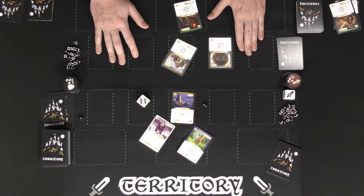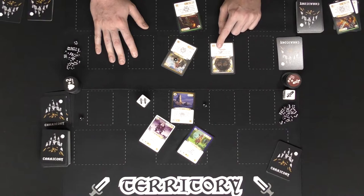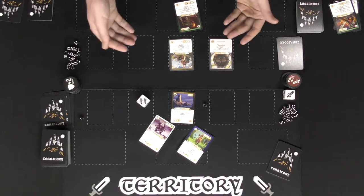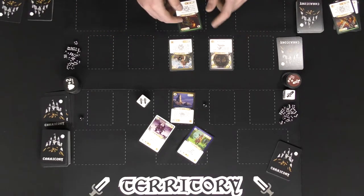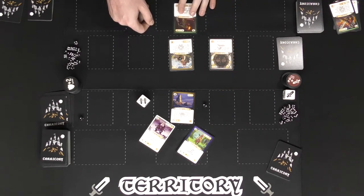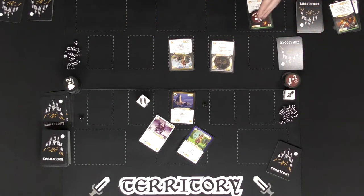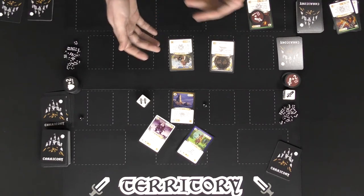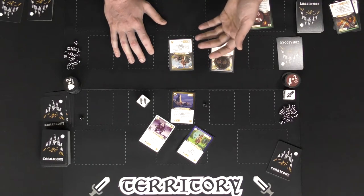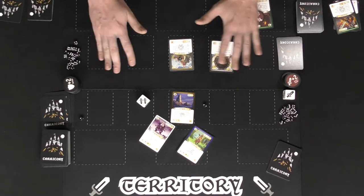Each relic artifact has unique little bonuses — for example, whenever you cast a spell you'll draw a card. Territories also have unique benefits. Some relics will give bonuses whenever you move a character across their area, like plus one attack for any character that moves through. Keep track of all your champions — each has a unique effect, whether it triggers at the beginning of a game, during attack, or at the end. That's how you play Territories: The Card Game.